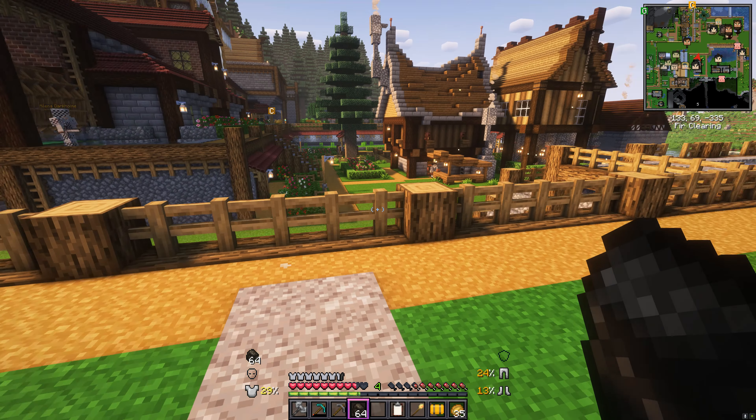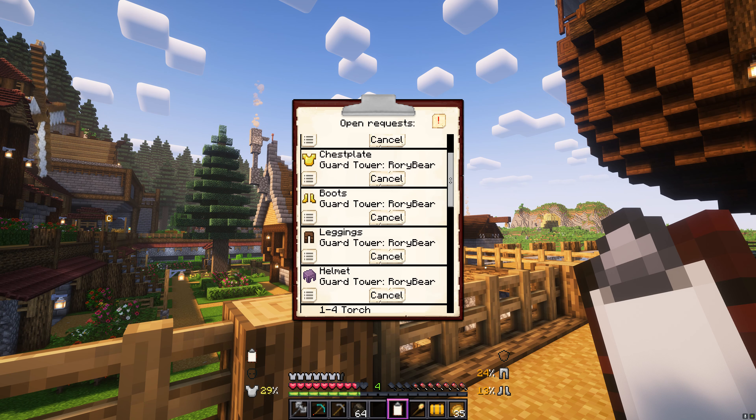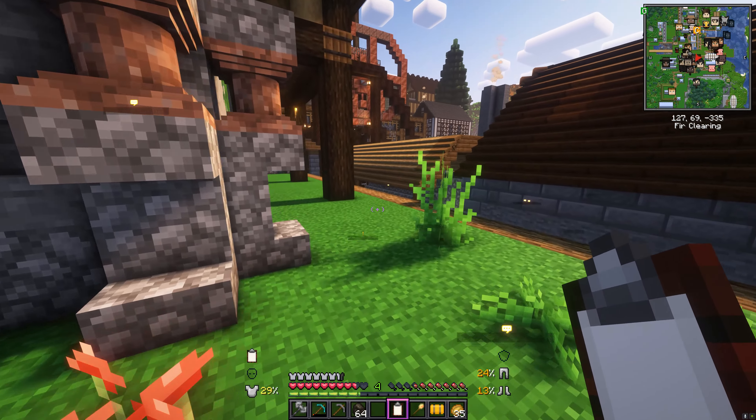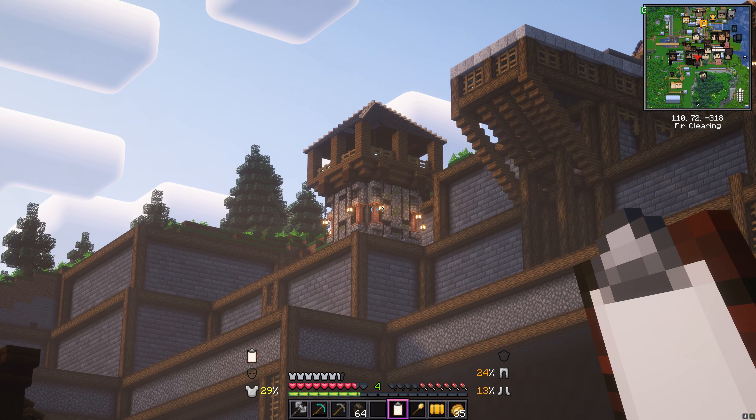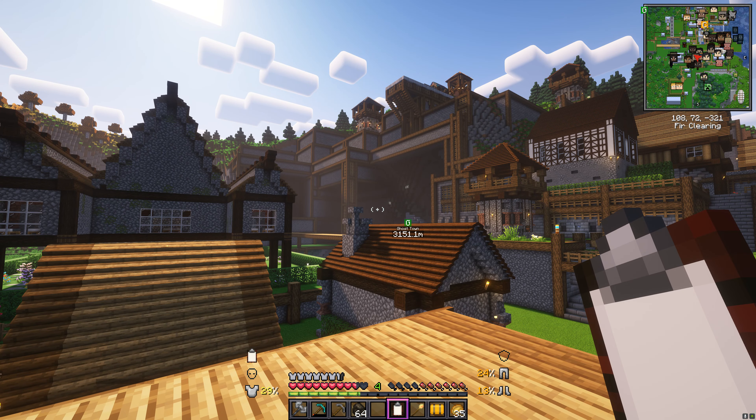Most of the guards' armor requests have been fulfilled. The only one that hasn't is the guard tower that can't use chainmail — that's Rory Bear in the mine, and the mine guard tower is only level one. I put another guard tower up on top of our entrance to the massive chasm. As colony sizes go, we've got way fewer guards than we should have at this point. We're not too bothered because I can come in and help out during raids, but as soon as we start getting really big raids like we did in the Byzantine series, we'll need a massive army of guards.